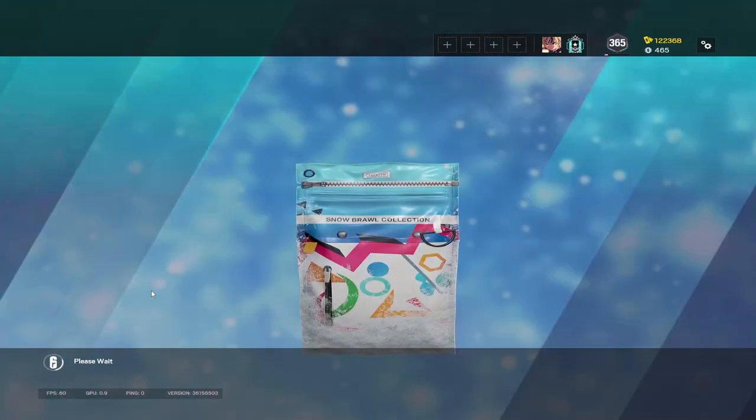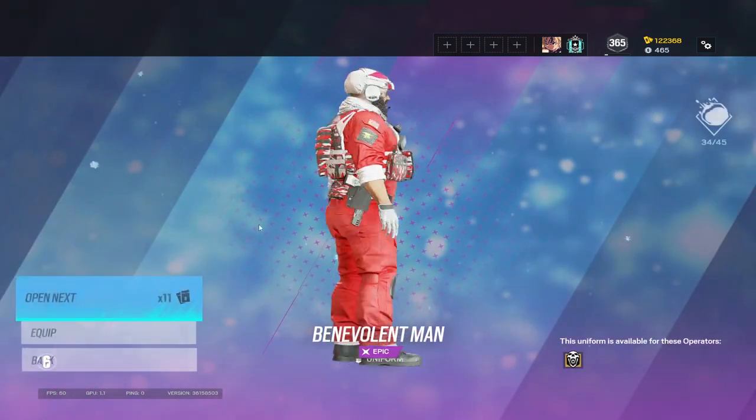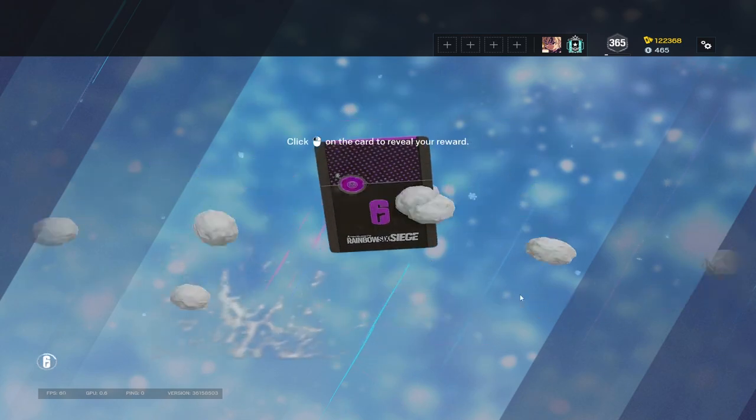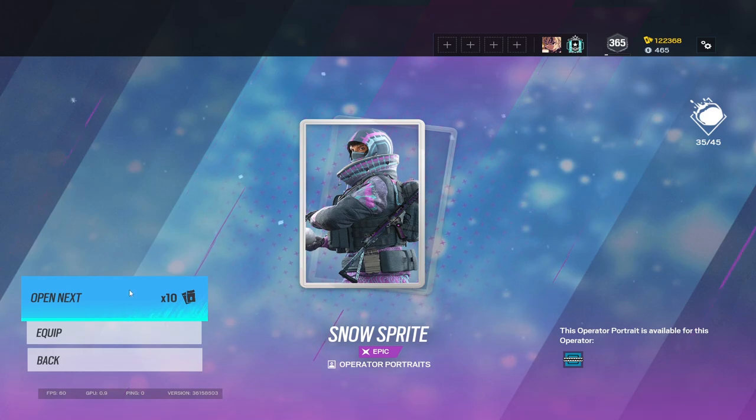Got a reindeer charm and Blackbeard's uniform. Some old reused skins in these packs. Frost player card — I don't mind that, it's pretty clean.